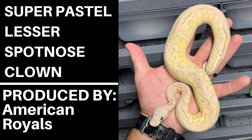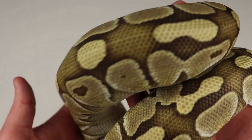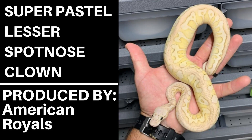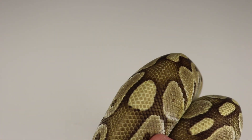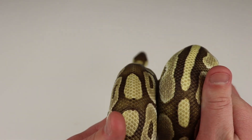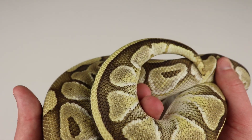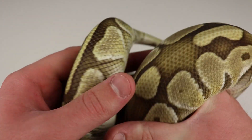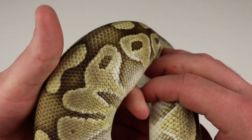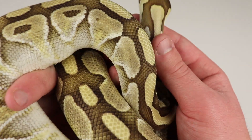I'll actually put a picture up right now — I believe it was American Royals. If you look at that snake, that is a super pastel lesser spot-nose clown, and we get all of these crazy pinks, yellows, and orangish colors, and as the snake gets older it's only going to get better and better. That is all due to the blushing. If we would have tried to change those genes out — say instead it was a super Orange Dream, Mojave, spot-nose clown — we wouldn't be getting all of those dramatic pink, yellow, orangish-type colors along the snake's back and sides. That is all part of the blushing genes coming together, with spot-nose really giving it the boost it needs.